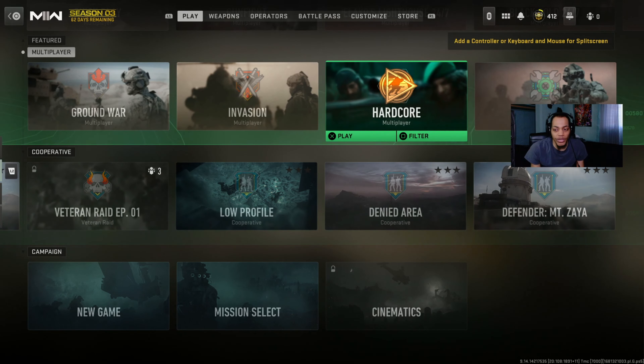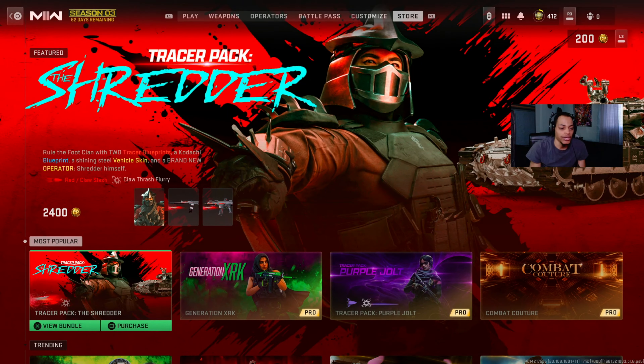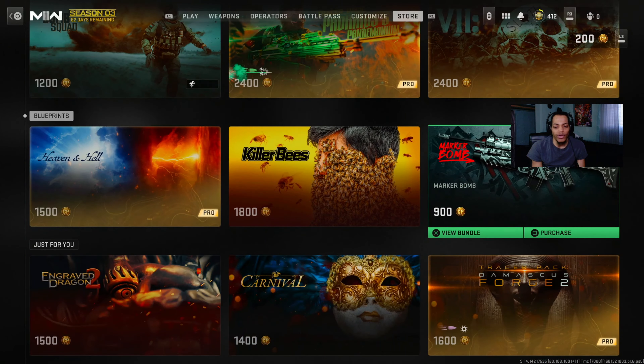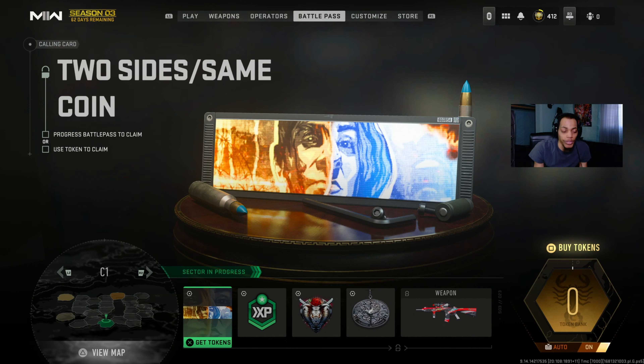That's everything I showed you guys - what's new in the Battle Pass and all that good stuff. They also have the Black Cell upgrade option in the store. If you want to upgrade you can, but I might wait until Season 3 Reloaded to decide. They've got new bundles in the store too.